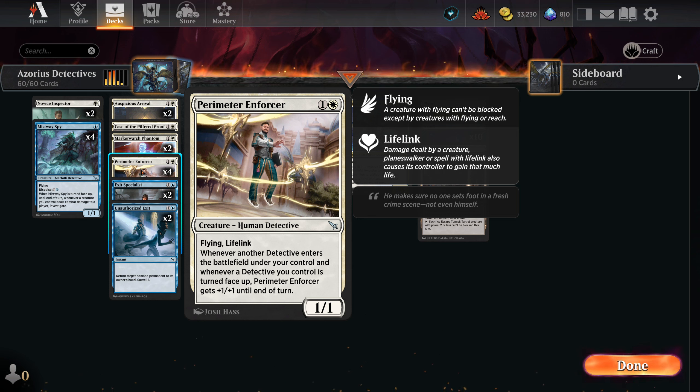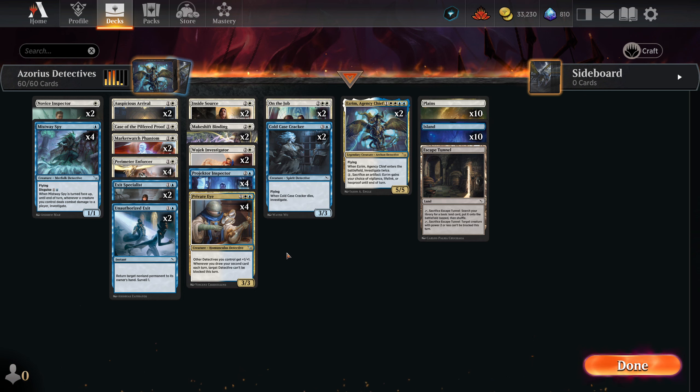Whenever a Detective you control is turned face up, it gets a plus one, plus one until end of turn. So, not bad. That's kind of the main thing — it's based on playing Detectives or turning Detectives face up from Disguise.